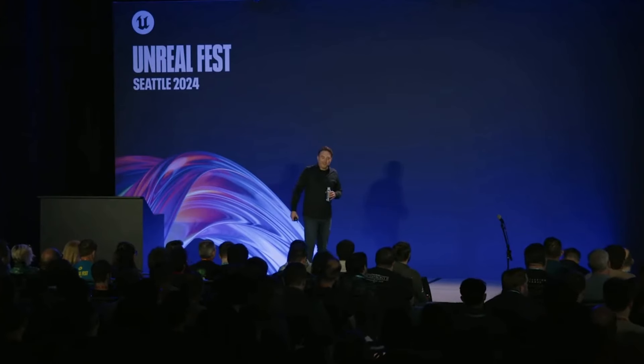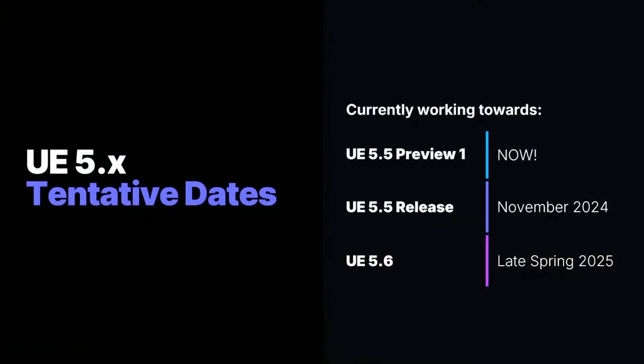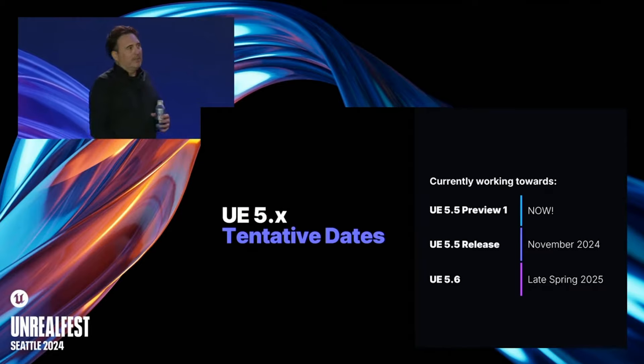As for the release of Unreal Engine 5.5, Epic has already released Unreal Engine 5.5 Preview 1 — essentially the beta or early access version. You can download it from the Epic Games launcher right now to start exploring all the new features. The official release for Unreal Engine 5.5 is set for sometime in November. They also mentioned Unreal Engine 5.6 is planned for next spring.